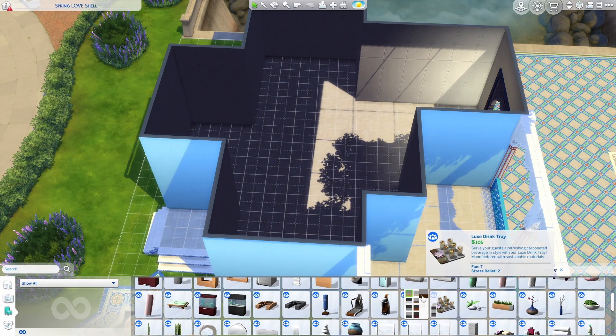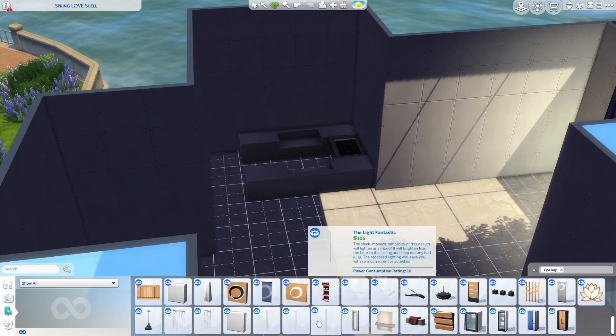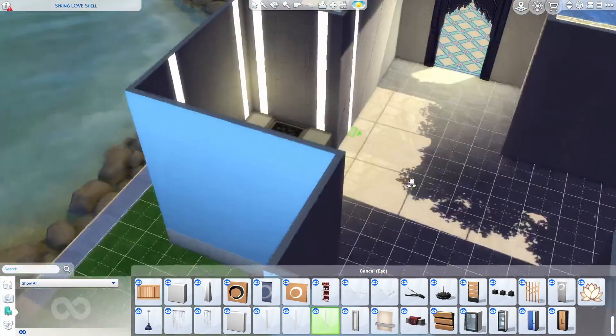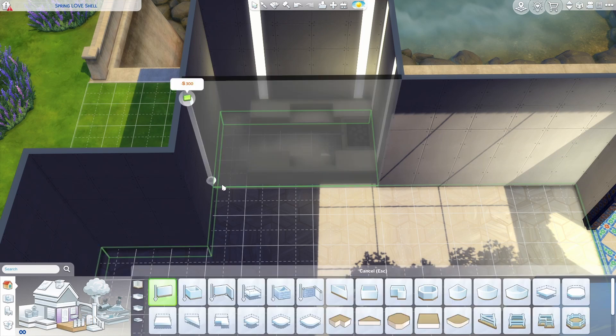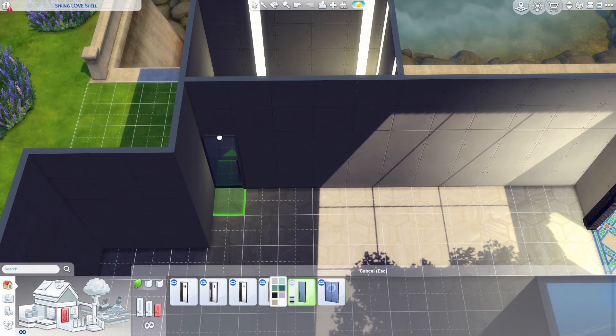There was an update last week that added new color swatches, so I'll have to check and see if that gate has something that would look better now than just plain white. And I wanted to put a little sauna in over here as well.